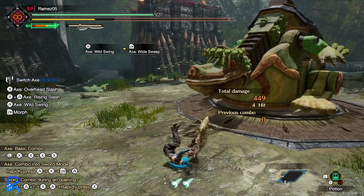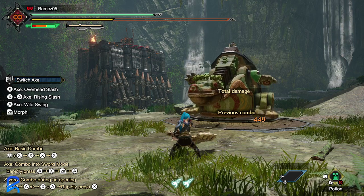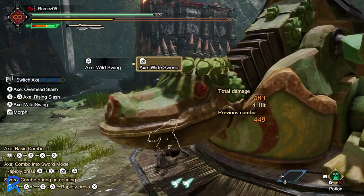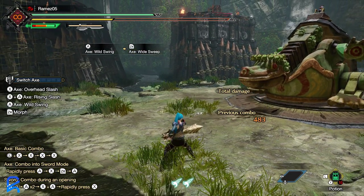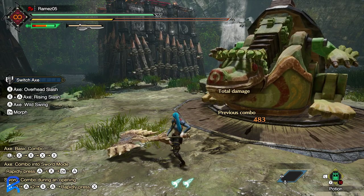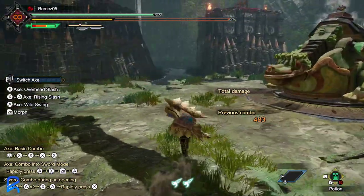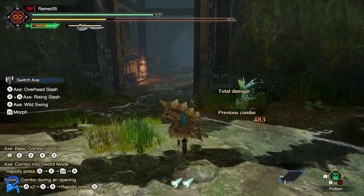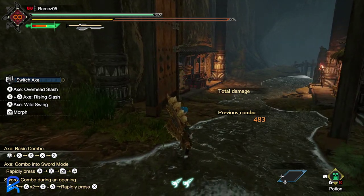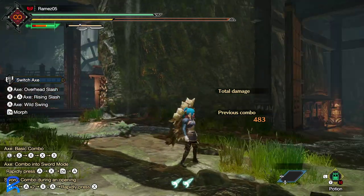On average, the average hit added up to about 473 on these combos. I used this combo as a reference point to see what the average was — I did the combo 20 times to get the numbers down. Your numbers may vary. With a larger pool of numbers you'll probably have something more accurate, but it's probably around that range — round it up to 474, 475, 480.